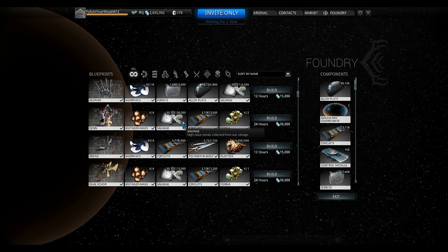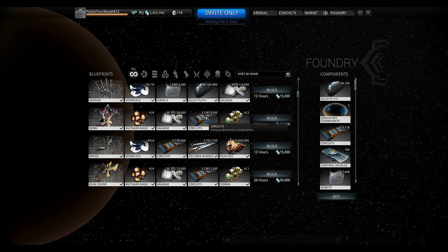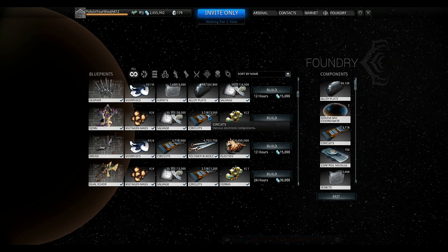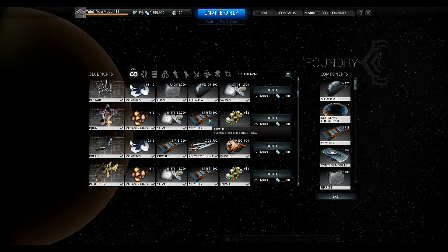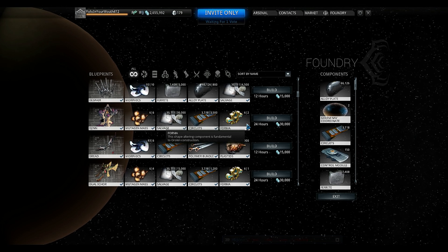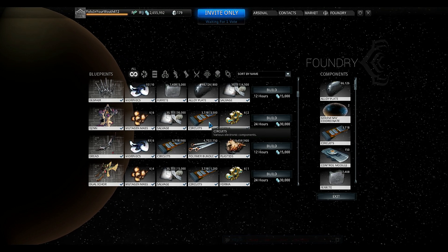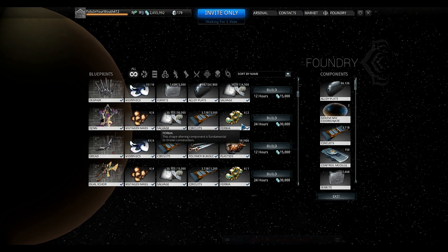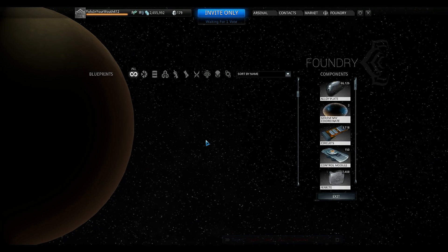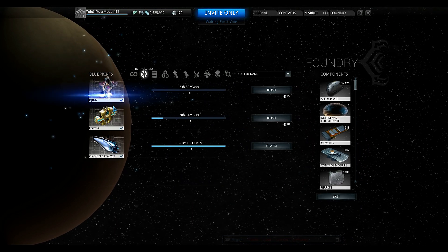Six thousand nano masses is much better than 15-30k salvage. 3,500 circuits is a little rough still, but luckily we got the survival mode added — if you go higher up you can do pretty decent with resources like plastids and circuits, which are terrible to try to get otherwise. Down from three forma to two forma, and 30,000 credits to build. Let's go ahead and build it — hopefully it's not 50 platinum to rush, I don't want to spend that much plat but I will do it to show you guys.